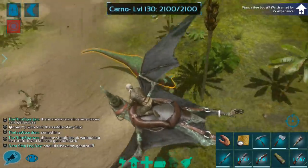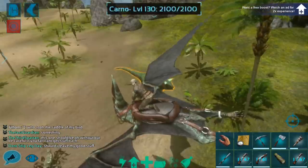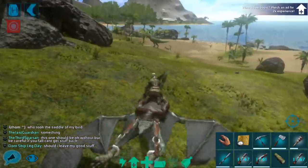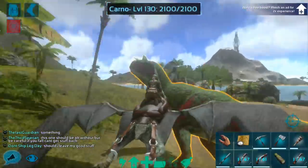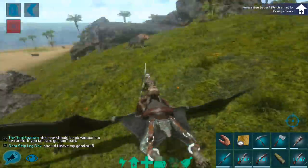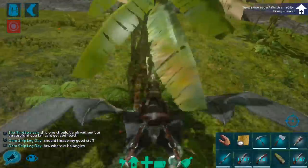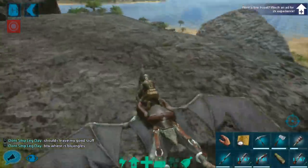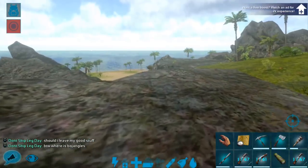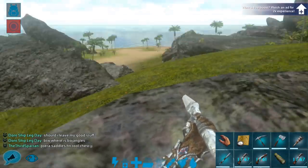Okay guys, we are back. And as you can see, this Carno right here is a level 130 male. That is pretty good, so I think we are going to go ahead and try to tame this particular Carno. I'm on Carno Island — it's a very dangerous place. There are a lot of things around here that want to kill you, and it's very easy to die, so you definitely want to be careful if you come out this way.